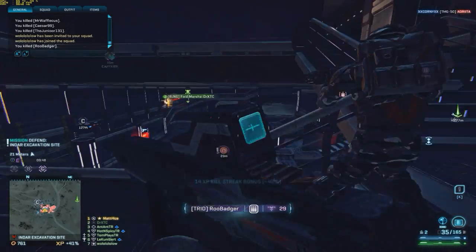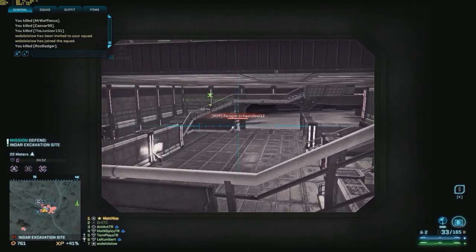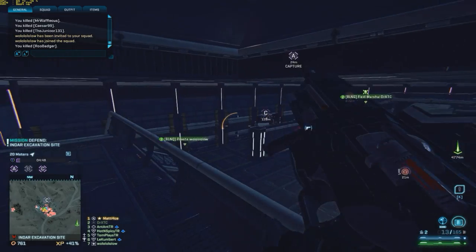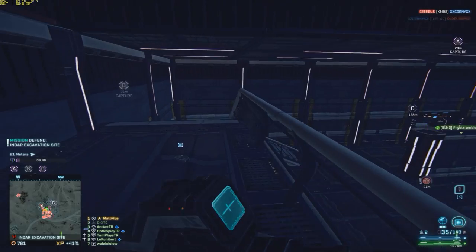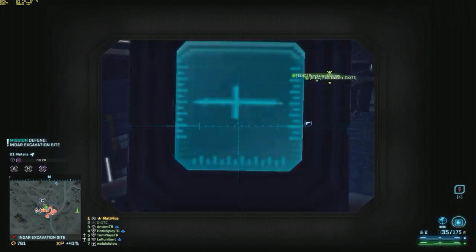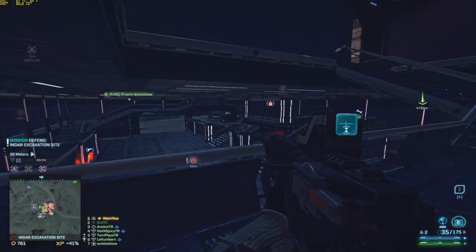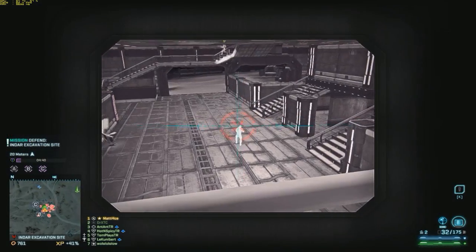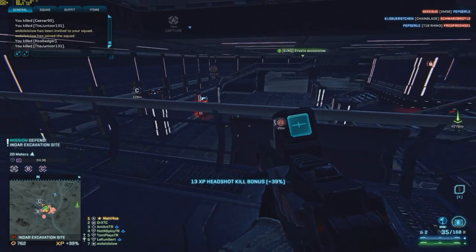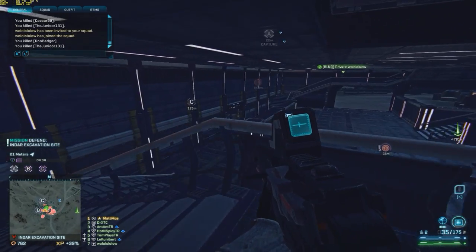Here I'll quickly show you the problem with switching from high-velocity ammo to soft-point ammo. Had I been using the Pulsar C there, that would have been an easy kill, but I didn't adjust my aim for the weapon at hand. So try to keep that in mind and check out the differences this weapon has compared to the weapon you had before, if you decide to get it.